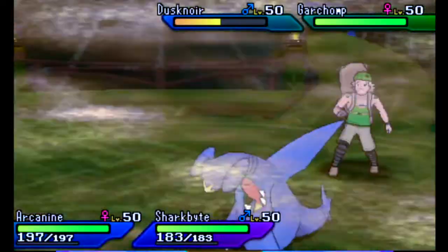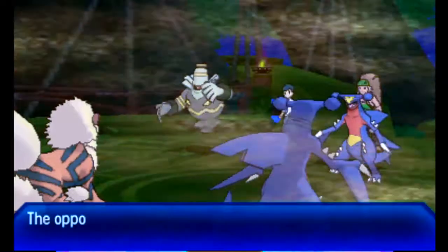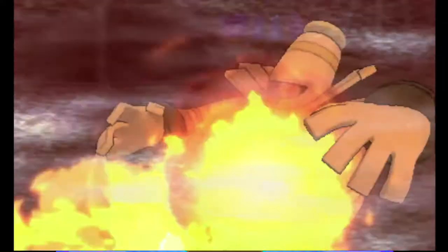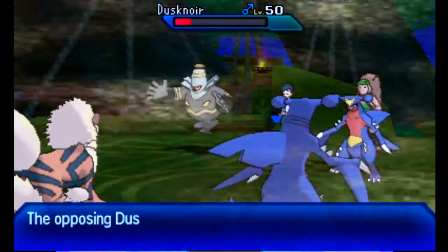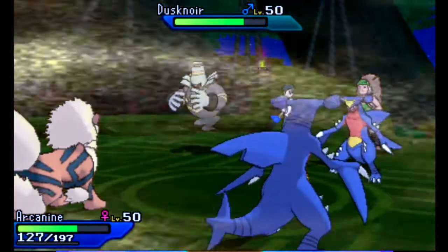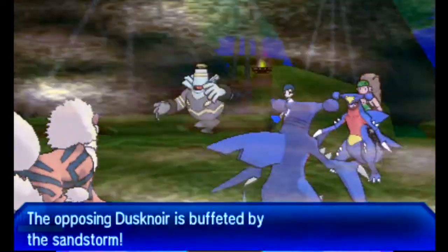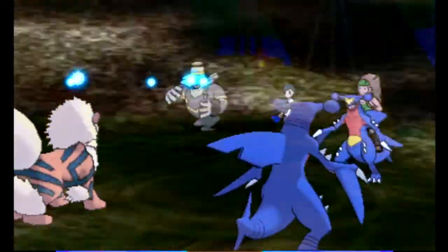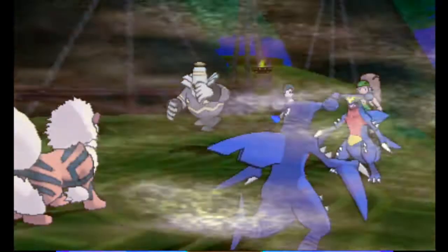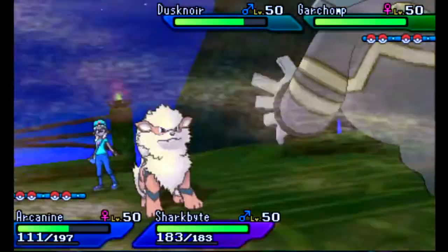The Garchomp used Protect and TrainerConnor was trying to use Outrage. I'm very upset about it. I would love to hit the Garchomp because it is going to be very painful as we go forward. Coolball, you tried using Flamethrower. It didn't work out too well — yeah, because of Pain Split. He's going to take all of Arcanine's health away while the Garchomp heals his HP back to full. But that's okay, that's why you have the Leftovers. Super grateful for that.